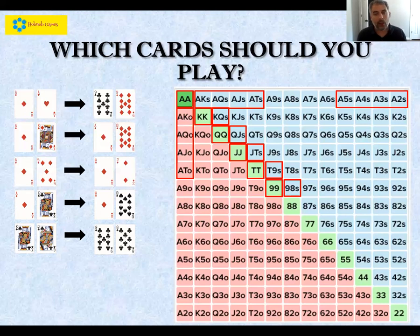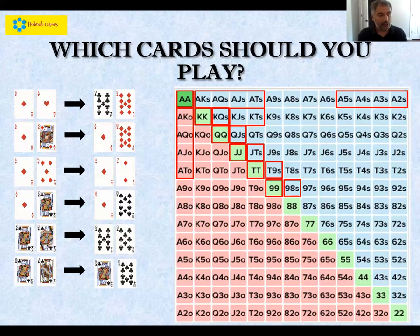We'd also include suited connectors from king-queen suited down to nine-eight suited. Suited connectors lower than nine-eight suited, I'd say stay away — if you make a flush and all the money goes in the middle, you're probably up against a bigger flush, and if you can't sniff that out, avoid those hands. King-jack suited and king-10 suited still make strong flushes and straights, so we're willing to play them. And even king-queen offsuit is strong enough — a lot of people like to play king-jack and king-10, and you can have them dominated with king-queen.